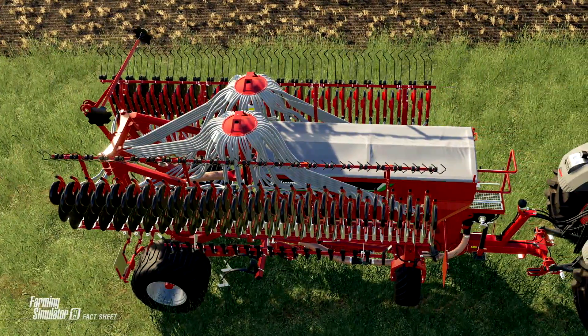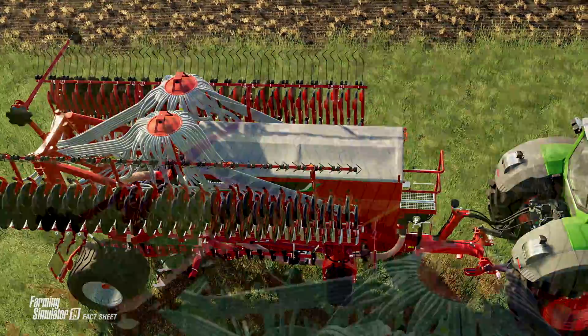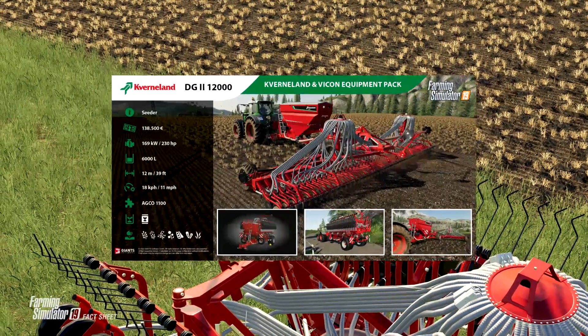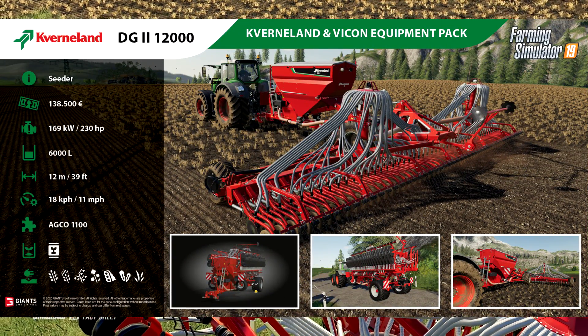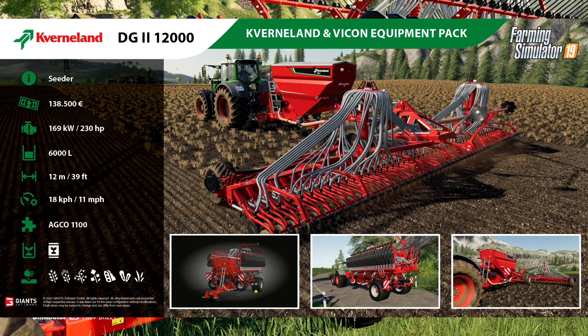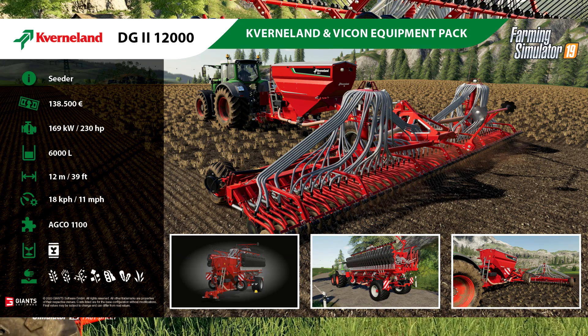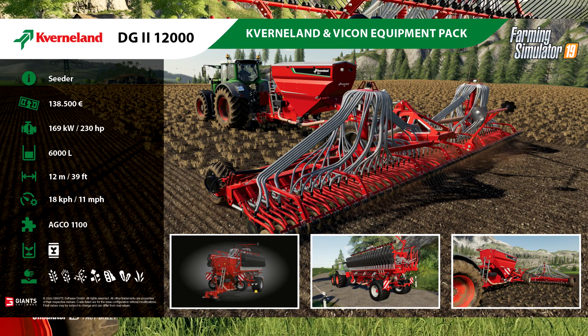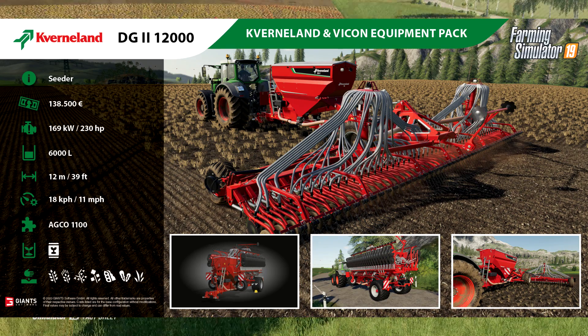Next up we've got the Cavernland DG2 12,000 seeder, and this is a nice looking seeder. It's going to cost you $138,500, you need 230 horsepower to pull it, holds 6,000 liters — seed only, no fertilizer in this one — and it'll work at 12 meters or 39 feet wide at 18 kilometers per hour or 11 miles per hour.